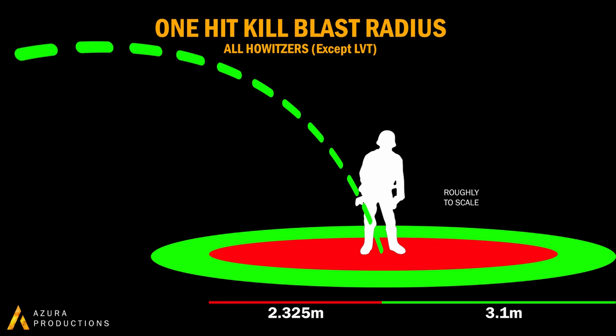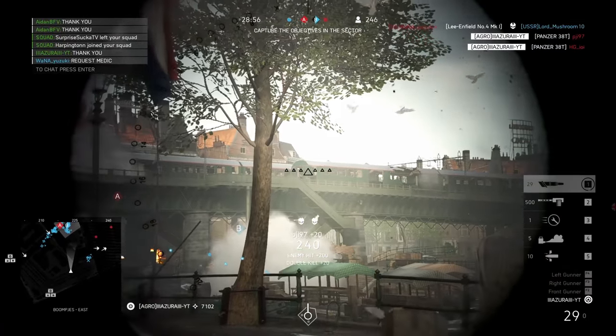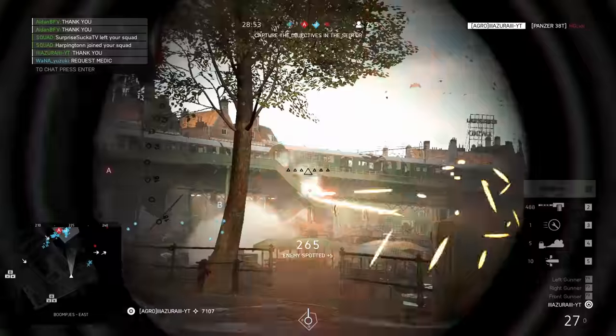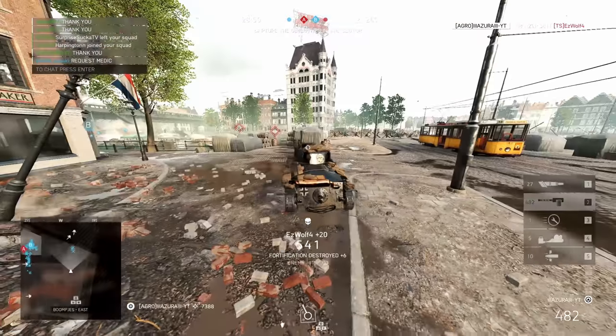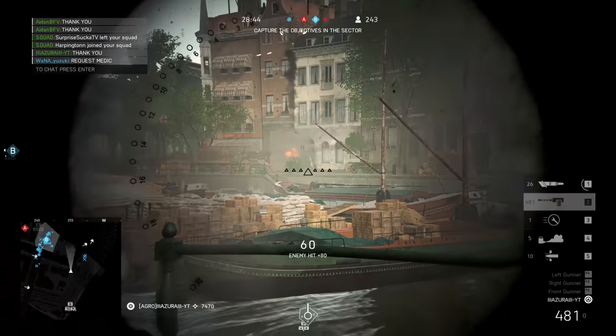As you can see here on the diagram, which is roughly drawn to scale, the red is 5.2 and the green is 6.2, and this will be consistent throughout the entire video. The new and improved howitzer shell has the same blast radius across all howitzer tanks like the Churchill, the Sherman, Kami, Chiha, and so on, except for the LVT. The LVT has a smaller one-hit-kill blast radius at 2.6 meters, which is still quite decent. But for the rest of the tanks, they are now at 3.1 meters one-hit-kill blast radius, and that is massive. It will be fantastic for clearing houses and bunkers, or just some pesky infantry behind a rock.